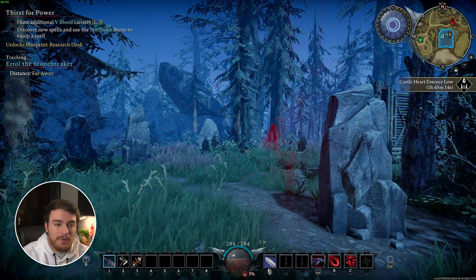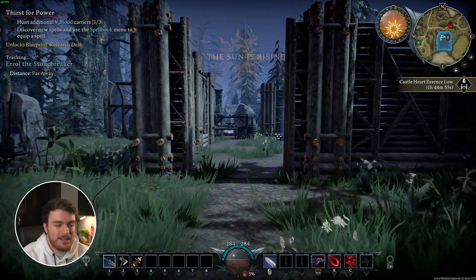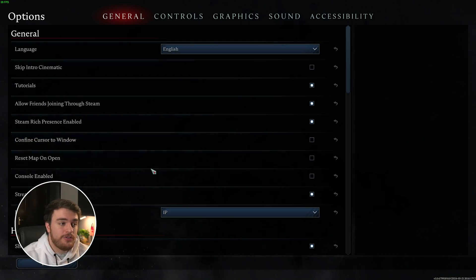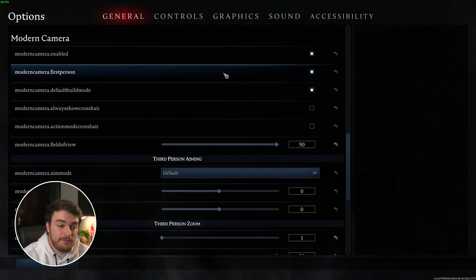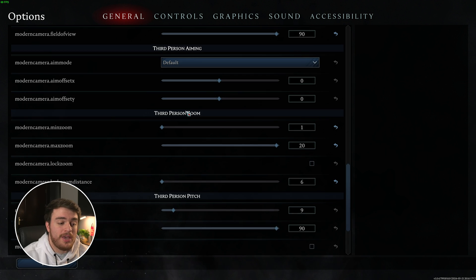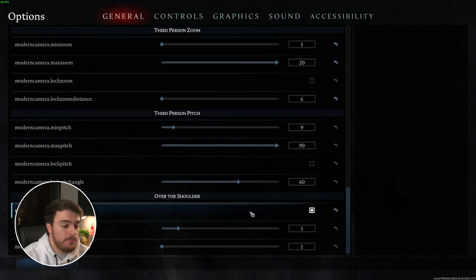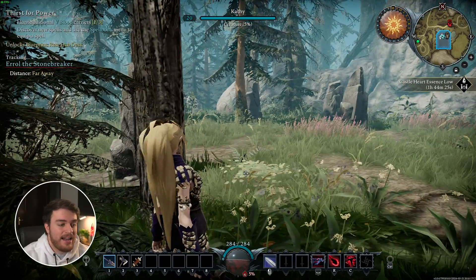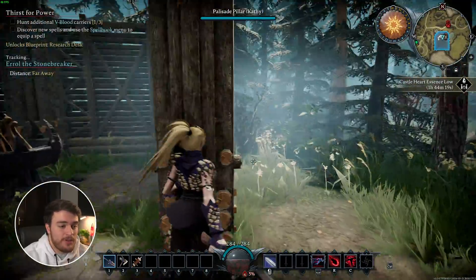Zoom in even further and we're now in first person. So this is a huge perspective change that changes the gameplay pretty much entirely. If we head back into Options and General, we have many different things here, such as enabling first person, which we've already gone to. Or if you'd like a third-person over-the-shoulder view, you can scroll down to over the shoulder and enable this one. When you do so and zoom in, you'll see that the camera is now offset and it's over our shoulder, so we're playing in a third-person view.